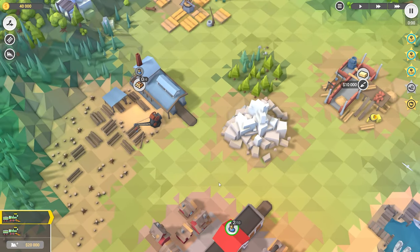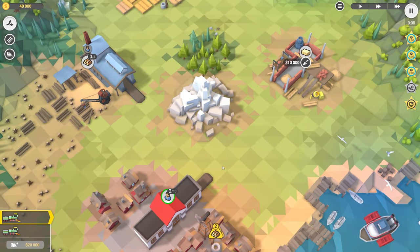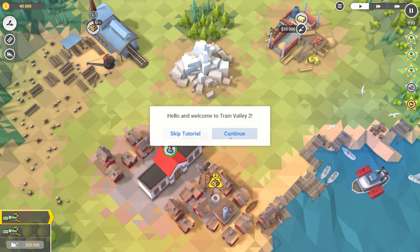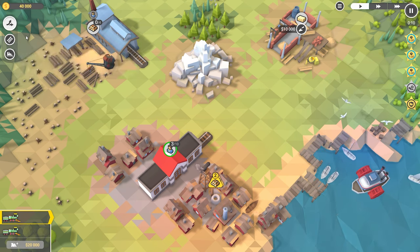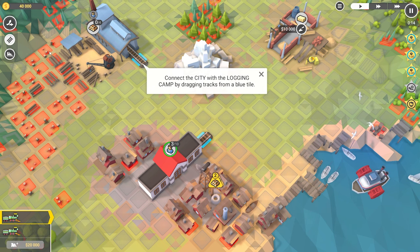Okay, WAC to move around, scroll to zoom. I guess I thought there was gonna be a tutorial. What am I doing? Hello — play — oh yes, hello and welcome to Train Valley 2. First let's turn on track building mode. Connect the city with the logging camp by dragging the tracks from the blue tile. Got it.